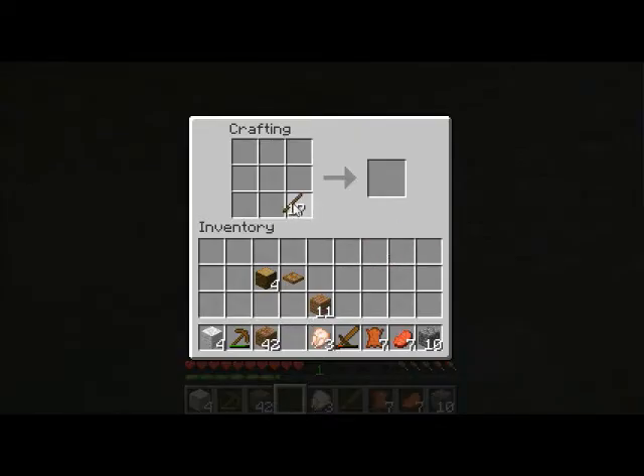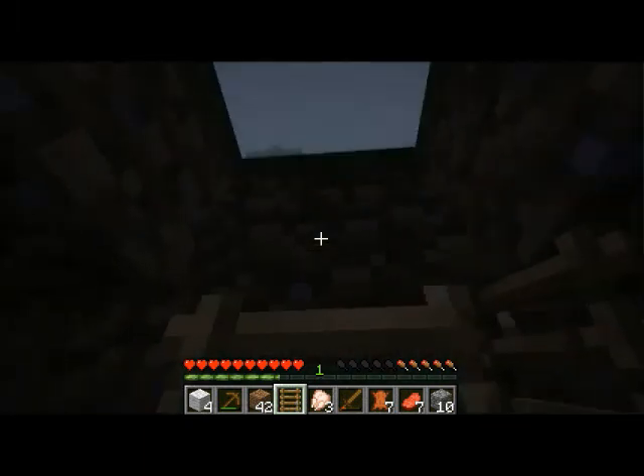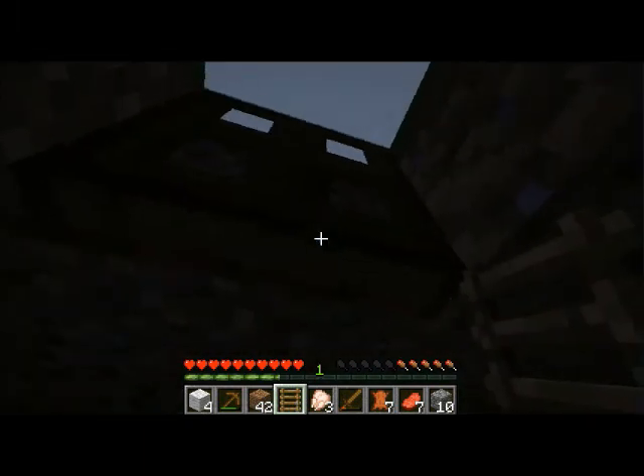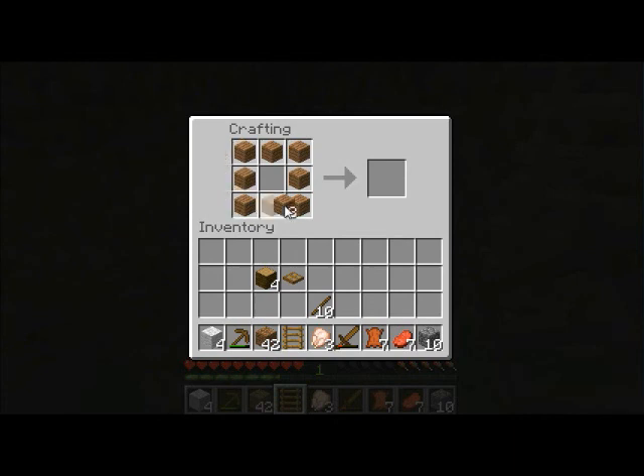We need some ladders — how do you make a ladder? There we go, I think that's all we're gonna need. We'll make a chest too.